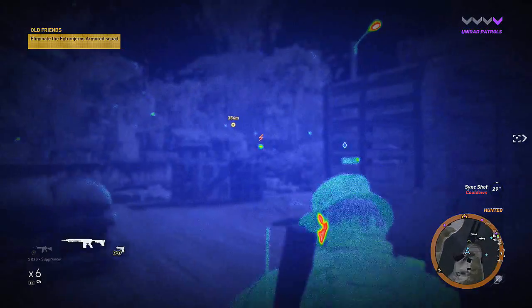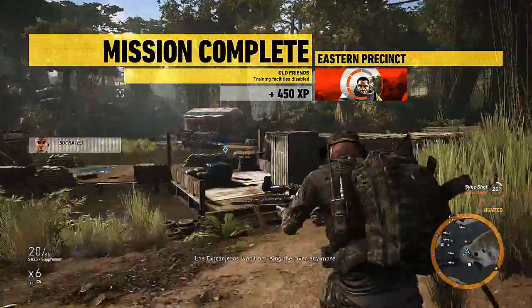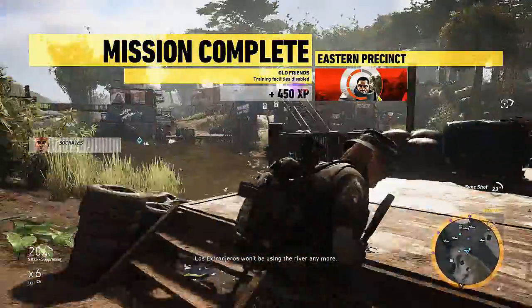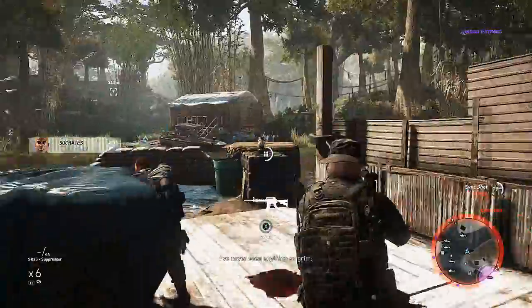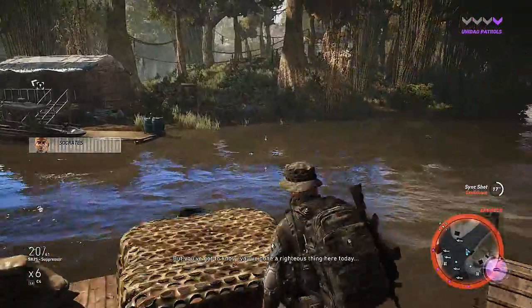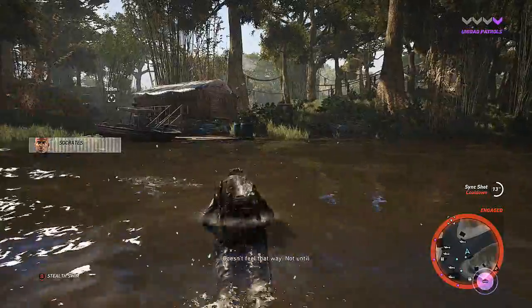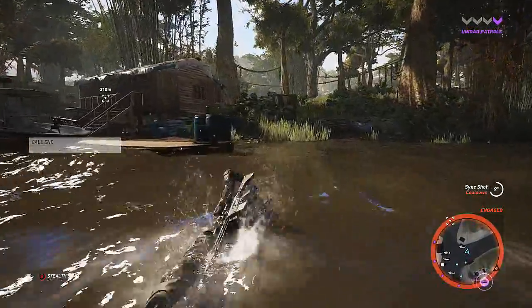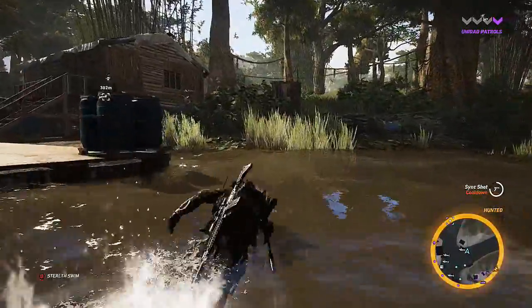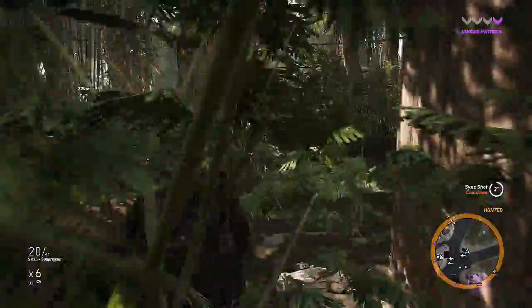Go for it. Socrates, this is Nomad — we've cleared this place out. Los Extranjeros won't be using the river anymore. 'I've never seen anything so grim. But you've got to know — you've done a righteous thing here today.' It doesn't feel that way. Not until we've shut down these bastards for good. Alright, we'll head back over to the heli — at least then we know we're out of trouble.